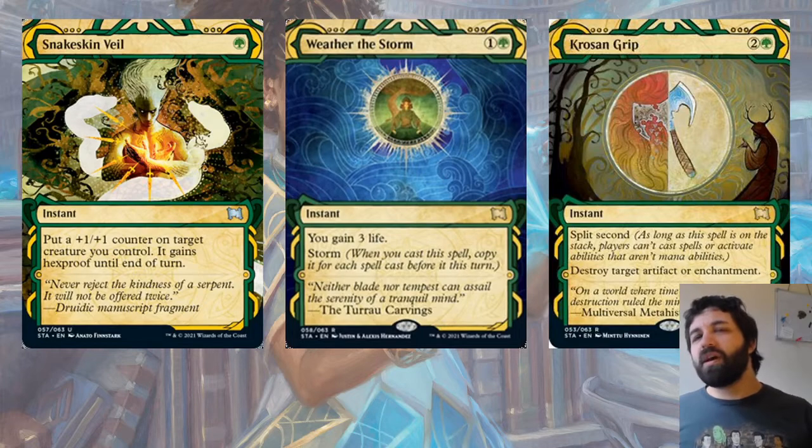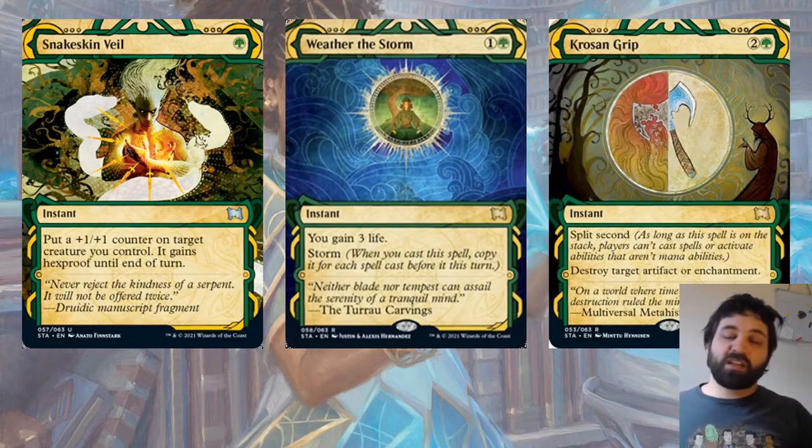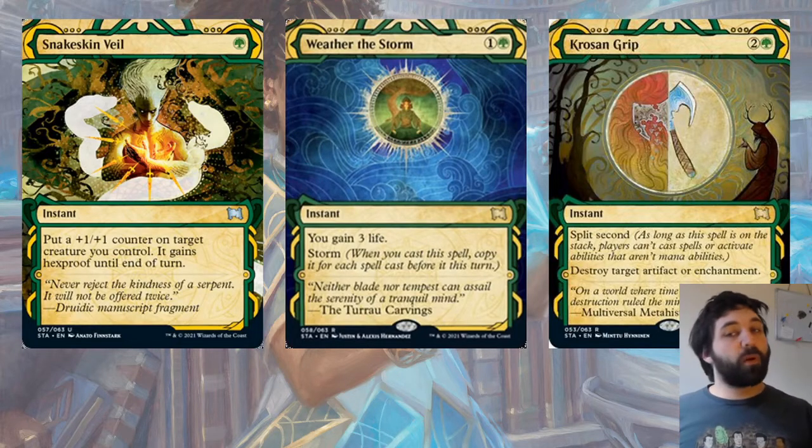The last green card is Crushing Grip — effectively three mana, destroy target artifact or enchantment. But it has split second, which means it can't be countered and can't really be responded to in any meaningful way.